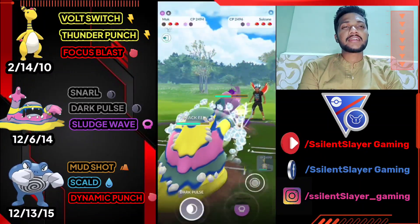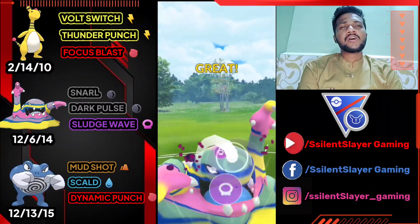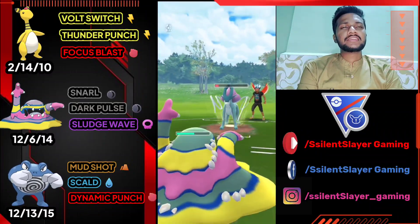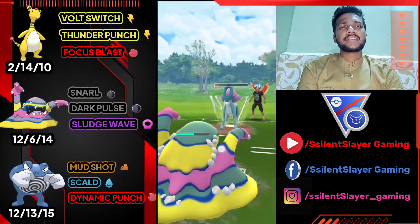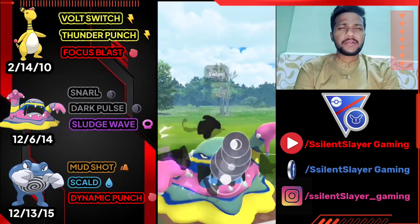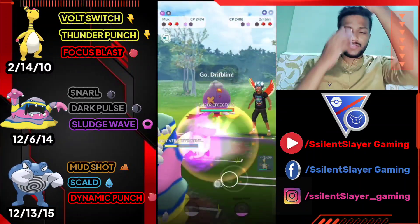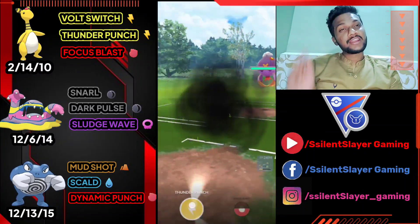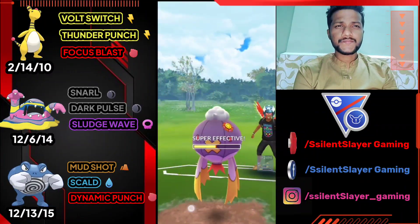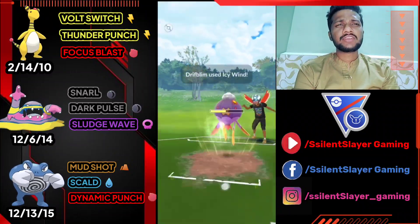As you can see, they got Bubble Beam — another attack debuff move. I think their whole team is attack debuff moves. Buzzwole got Lunge, Suicune got Bubble Beam. Let's see what the third Pokémon has. I think it's definitely another attack debuff Pokémon. Let's use Dark Pulse. Their third Pokémon has Icy Wind — another attack debuff move. So it's definitely Icy Wind, not going to waste my shield.